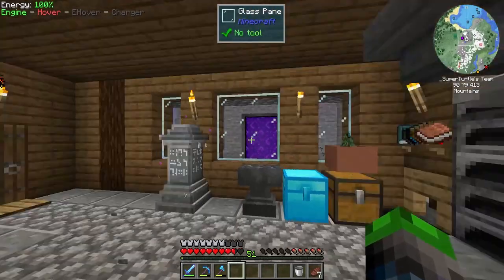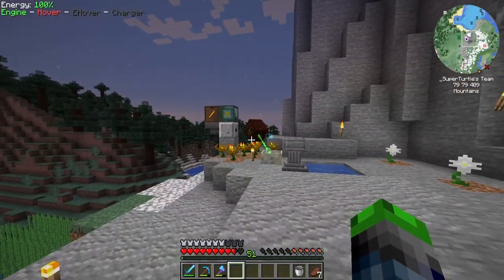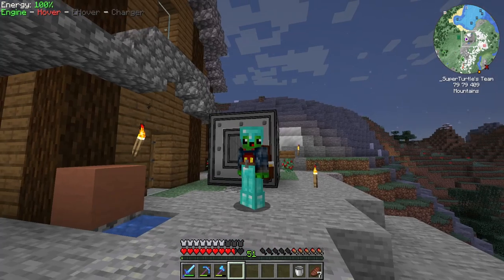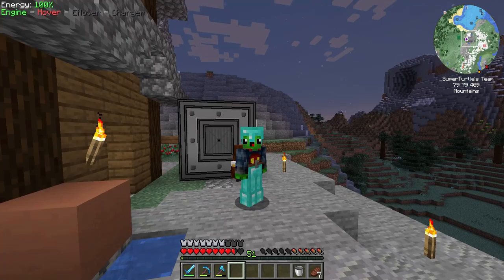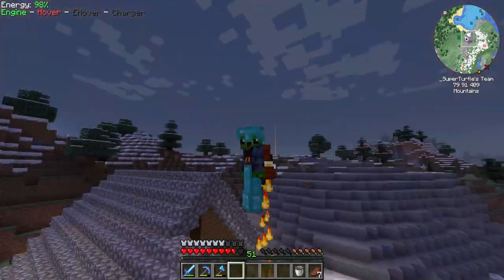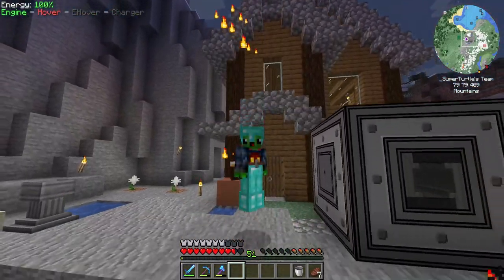This is automated — we just have to keep putting blaze rods in here and our system will keep generating mana. Very, very cool. I'm very happy that worked out. That's going to wrap up the episode for today — we got a little into Pneumaticraft and also into Botania, automating mana production. Hope you enjoyed the video — please hit that like button and subscribe. This is Super Turtle — bye!